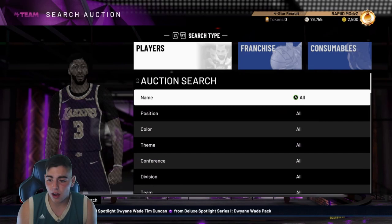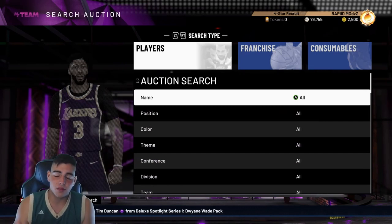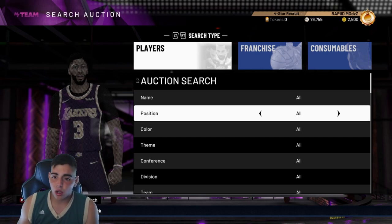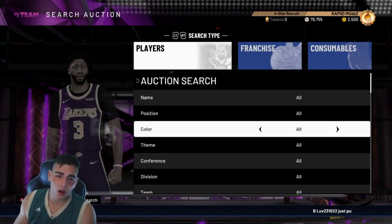Anyways guys, I just found a glitch in the game — just a little quick video on it, it's really pissing me off. I'm trying to snipe here and we're about to grind Domination, but I want to check the auction right after my pack opening to see what's going on.